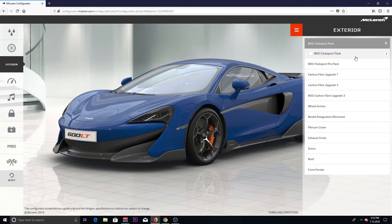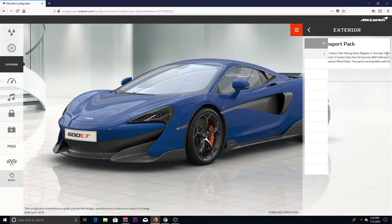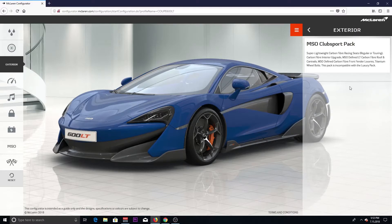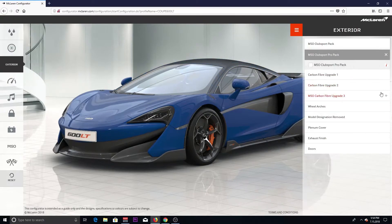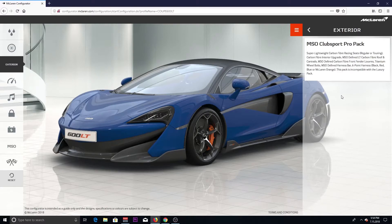We definitely want to get this MSO Club Sport Pack because in this you get those lightweight carbon racing fiber seats that are in the McLaren Senna. You definitely want those seats, because if you buy a 600 LT and you don't have those seats in there, you've messed up. We're gonna go with that MSO Club Sport Pack. There's also a Club Sport Pro Pack — the difference with that one is you get a six-point harness bar and the carbon fiber front louvers.